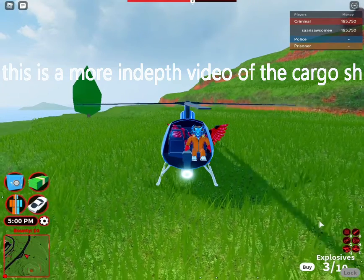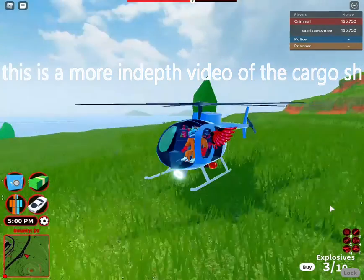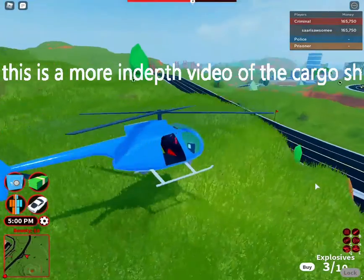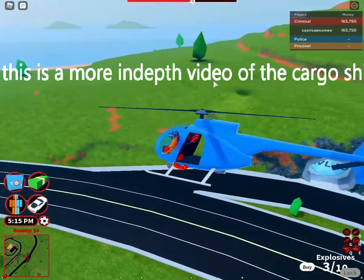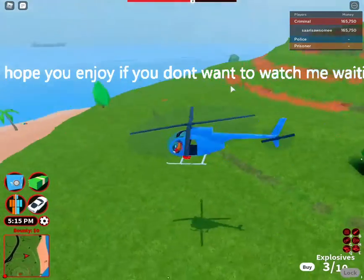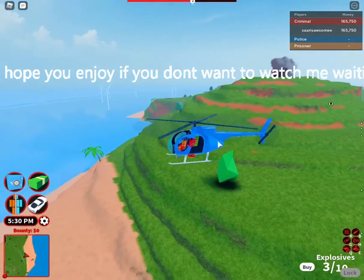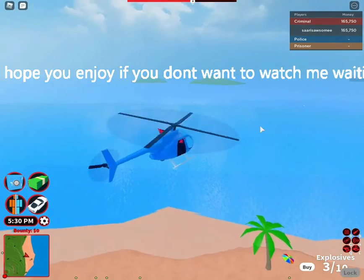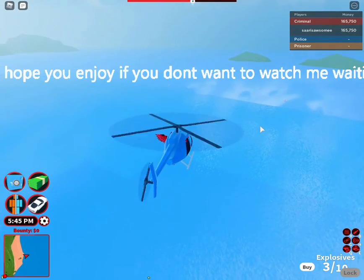Hey guys, so unlike the other video that came out today, in this video I'm going to be showing you how to rob the cargo ship. First you have to come kind of behind or in front of the museum. You gotta get a default helicopter, a little bird, or a military helicopter. I would say you'd rather get the little bird because it's little.